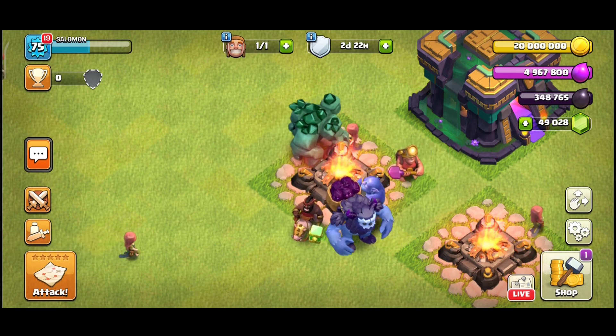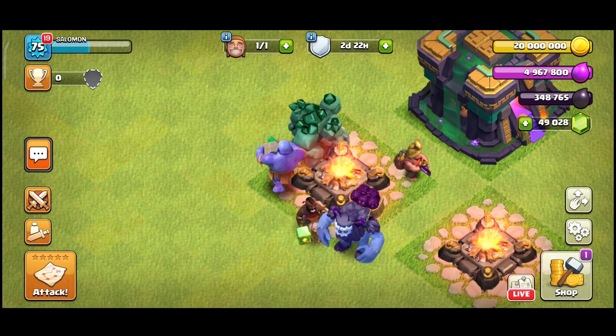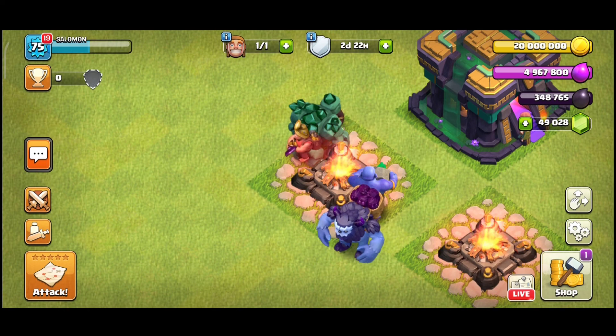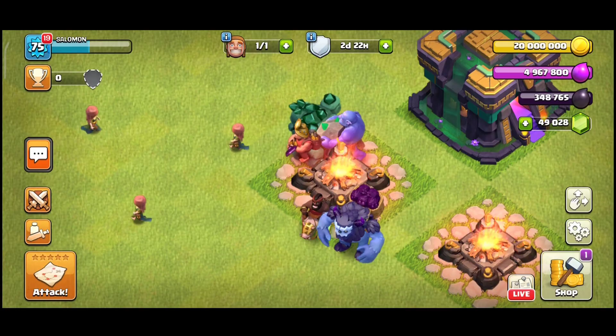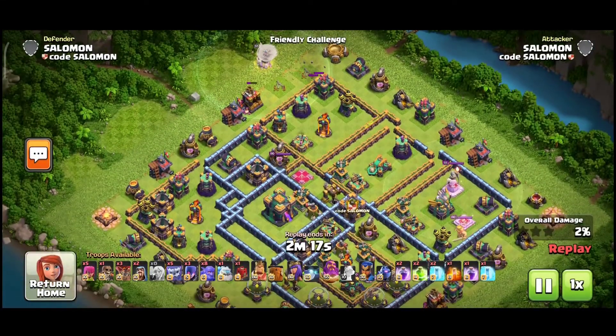Now let's make a test attack. I'll show you the replay — this is actually one of the strangest test attacks I've ever done because everything that could go wrong went wrong, and I still managed to triple. Maybe it's proof that ground armies will be super strong again, or maybe it's just luck. I'm starting with the Grand Warden walk to clear one side of the base, and the other side will be cleaned with the Siege Barracks, but I lost backup pretty fast.